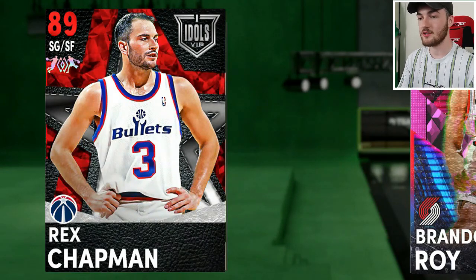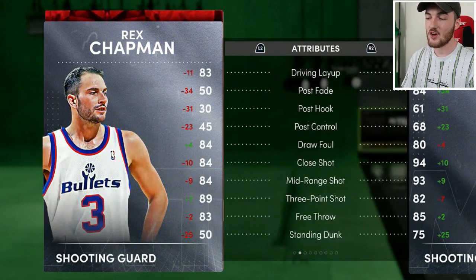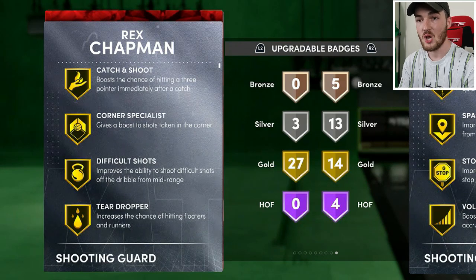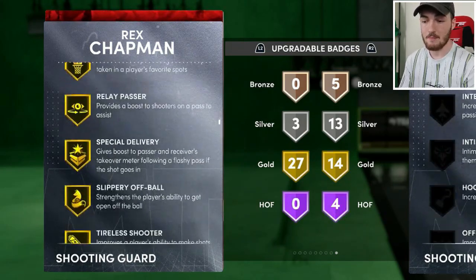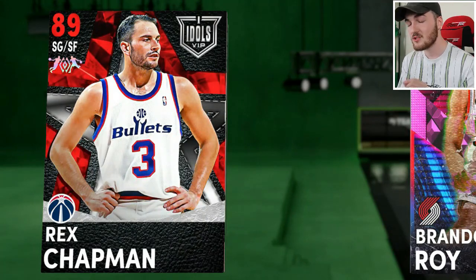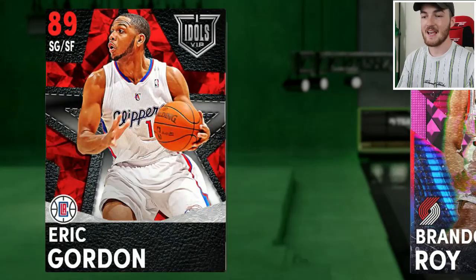At number 8 we have new Ruby Rex Chapman. Rex Chapman cards have always been a really good shooting card. He's not the best shot-creating card, but if you find him open he can definitely knock down the three with an 89 three-point shot. He has no hall of fame badges but 27 gold badges — catch and shoot, corner space, difficult shots, posterizer, circus threes, deep threes, sniper, green machine. You can pick him up for as cheap as 1,500 MT. Super cheap and a lot of you on Twitter agreed.